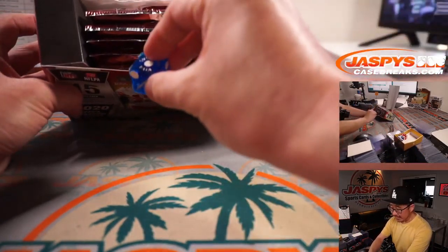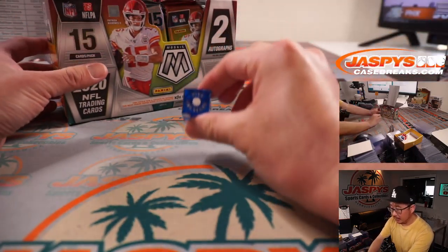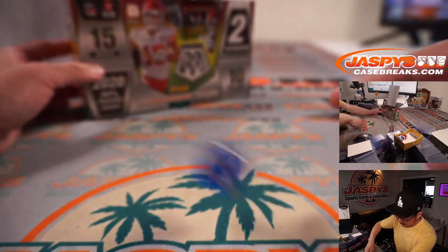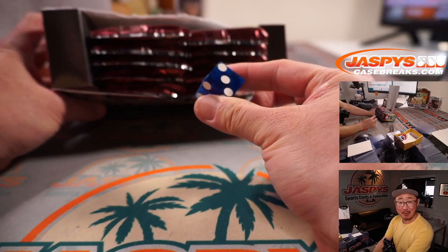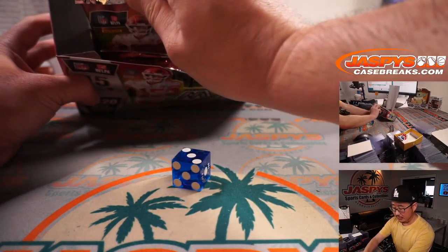We'll go one, two, three for the left side and four, five, six for the right side. Rolled a one — left side — so then we count one through five. If I roll a six I would just roll again. Got a three, so one, two, and three.